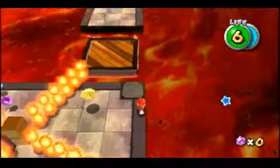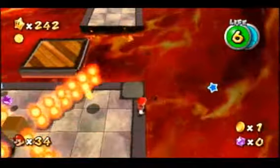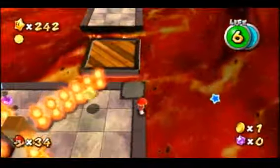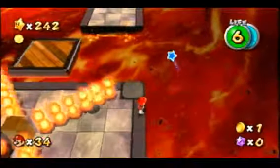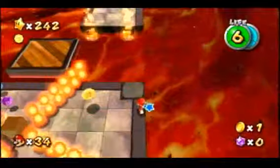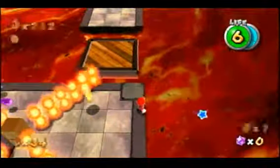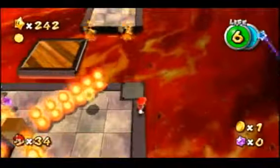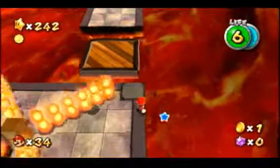I'm going to explain this all here because it's really hard to explain as the trick is happening, since you can't pause or anything. So you're going to long jump into this Lava Wall from this position — it can vary, a lot of people use different positions. Spin right before hitting the lava — I'll explain why later.